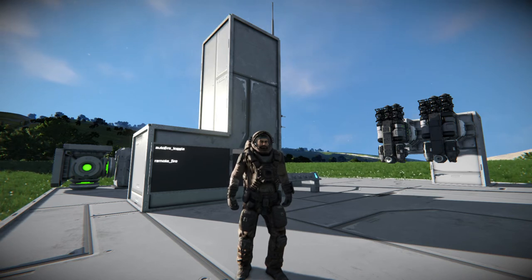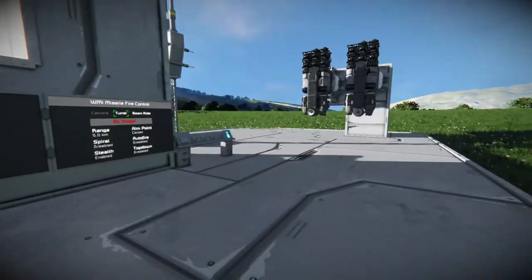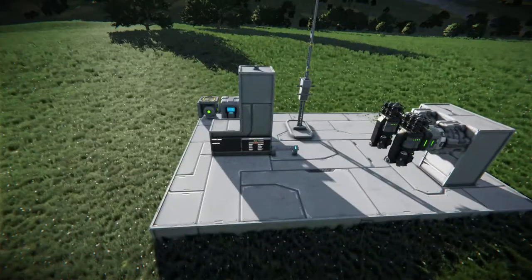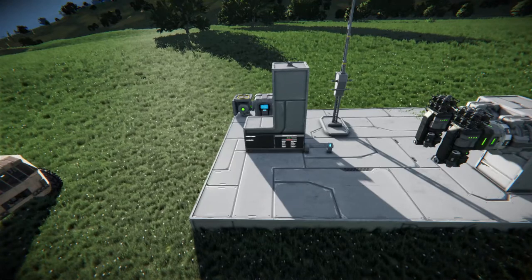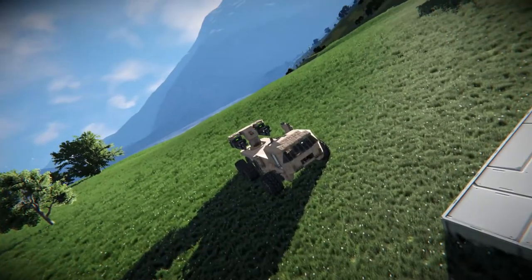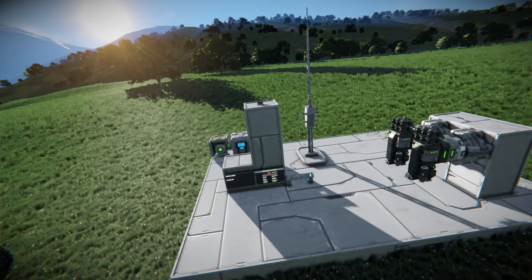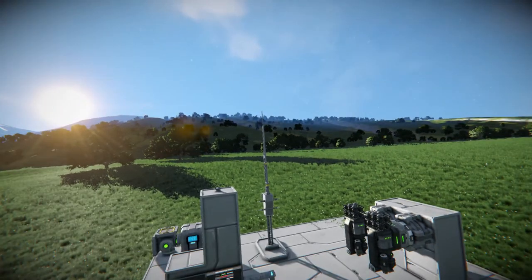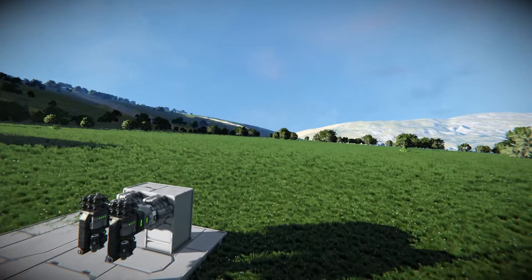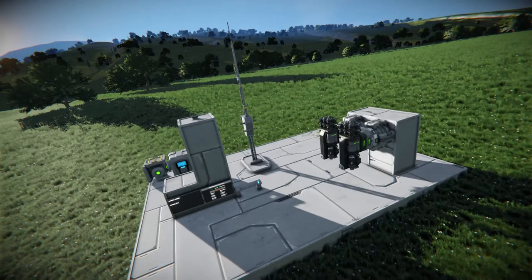What we're going to be doing is using auto fire and remote fire. This base is going to lock onto a target and fire a missile at an enemy without me or you touching anything. This is good for protecting your base without doing anything whatsoever — you don't even have to be paying attention. If you're out mining somewhere and an NPC spawns, or you're on a multiplayer server and someone comes after you, your base is protected from a great distance.